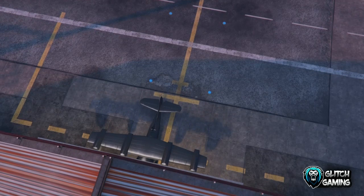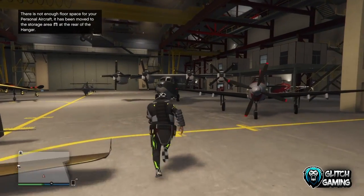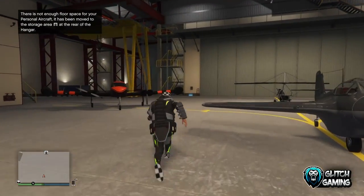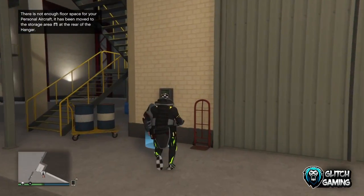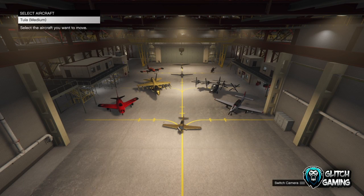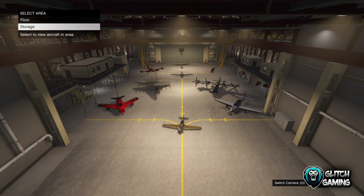Once you're spawned outside in the duplicated plane, drive it back into your hangar and the duplicate is basically done. If you had an empty space it will spawn there; if not, it will be in storage. To rinse and repeat, destroy another LG, go back to your hangar, get in the plane, press accelerator and X. You can get a duplicate every minute.